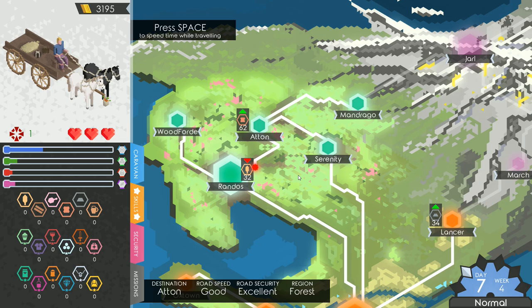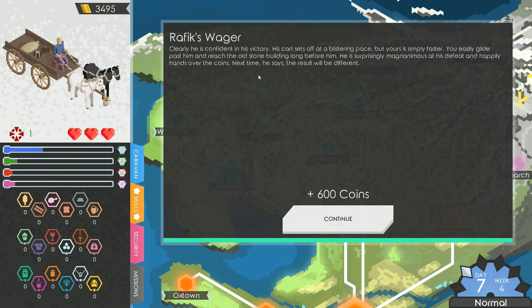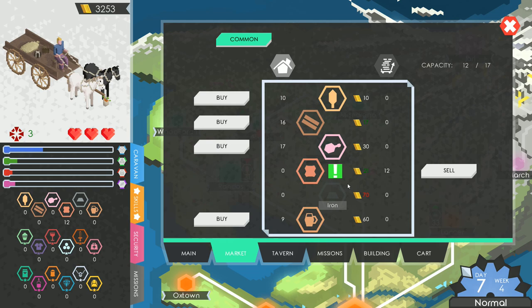Random event: after spending long enough on the road, you recognize Rafiq's caravan approaching before you even see it. You meet like two legendary heroes on a battlefield — rivals but also friends. He challenges you to a race half a mile back to an old stone building, with a wager attached. We accept. His cart sets off at a blistering pace, but ours is simply faster — we glide past him and reach the finish well before him. He pays up.